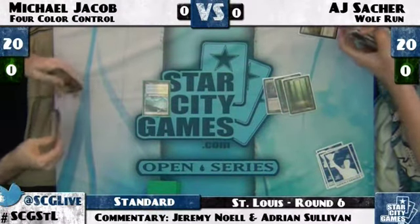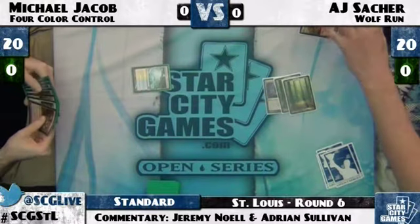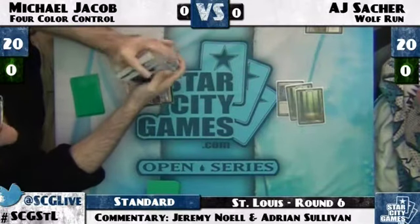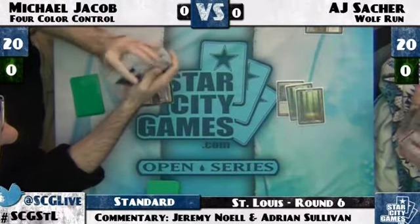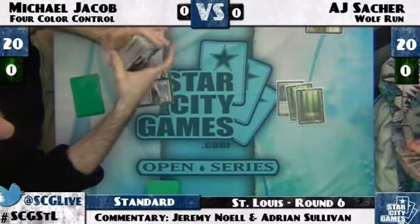Nope, another forest — I'm wrong. MJ has what looks like a Gut Shot in his hand. I believe I saw an Inferno Titan in AJ's hand, though maybe it was something else — no, that's a Primeval Titan, and it was something big.